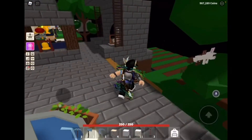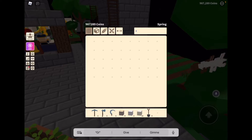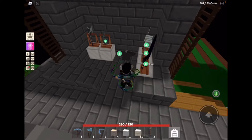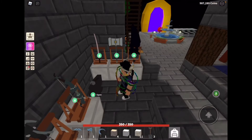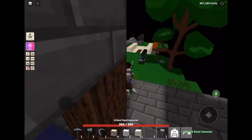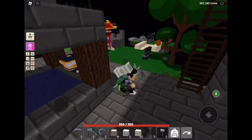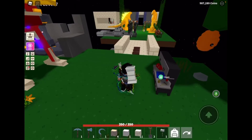Hi everyone, welcome back to another video. Today we are playing Islands and we are going to be learning how to — first you need an anvil, which you can craft by having iron.